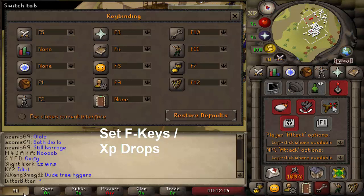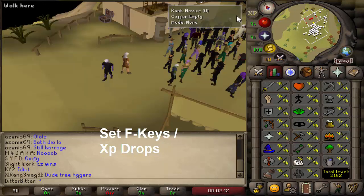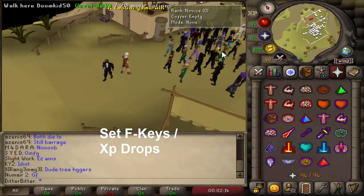These are all you need to get into tribridding, so take a moment to set it up however you want. You do not want to be clicking these tabs manually when you're fighting — you want to be using your F-keys to navigate between setups.